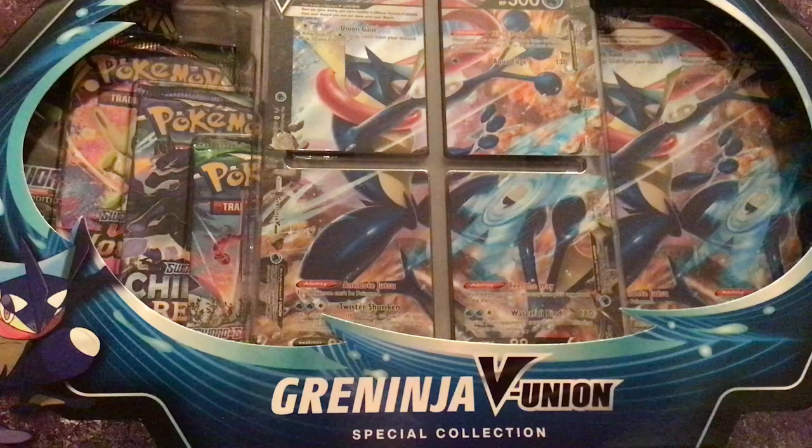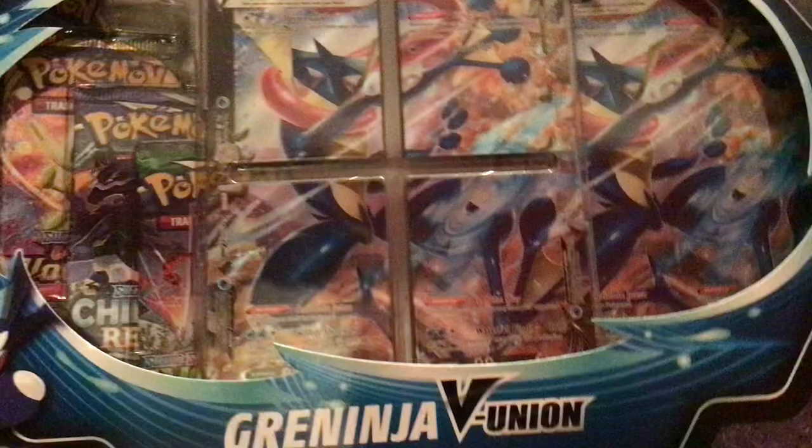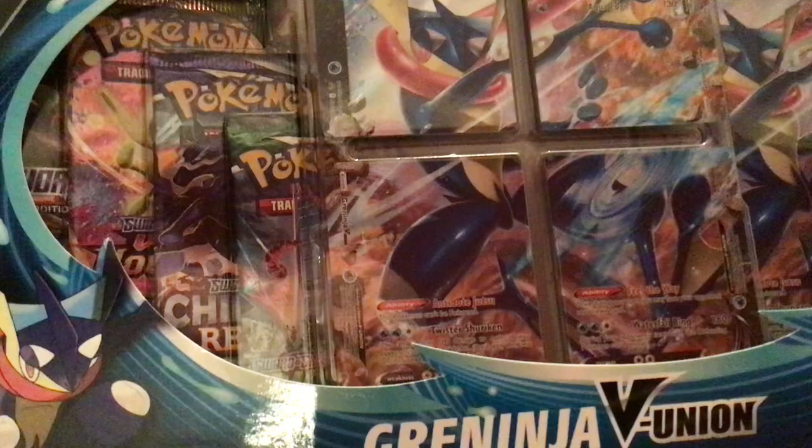It is time to finally open the Greninja VUnion Special Collection Box. Essentially it's just like the Zacian box — you get four promo pieces of the Greninja VUnion. Thankfully, they just give them all to you at once. There's also a really nice Jumbo card, in case you just want to see the picture coherently and not broken up. As well as four booster packs.